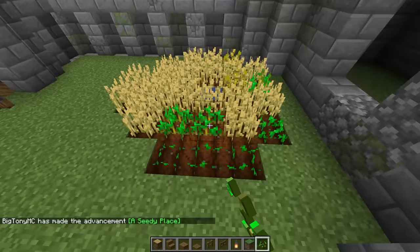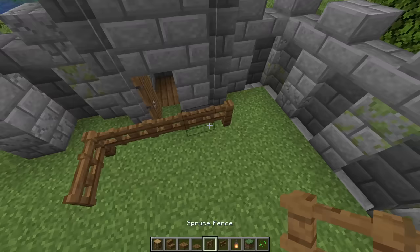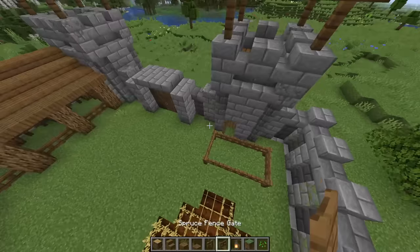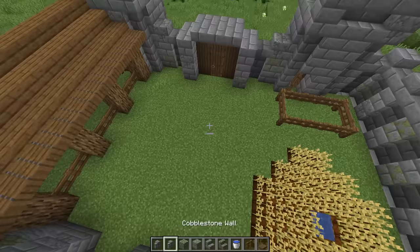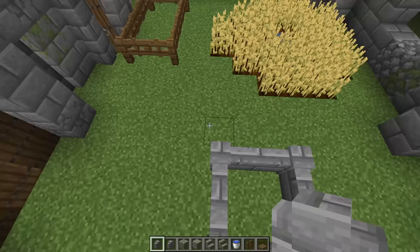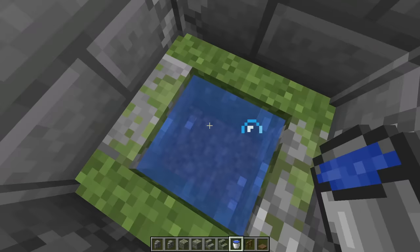Next I'll make an animal pen using fences and fence gates — place a fence post in each corner, with one side three fence gates long and one side one. Then build a well in the center here: start with a 3x3 square that's hollow in the center using stone brick walls, somewhere in between the gate and the front door of our castle. You can also mix in some cobblestone walls. On the ground place two upside down mossy stairs and waterlog each one so you have an infinite water source, then mix in some mossy cobblestone and mossy stone bricks around the base.